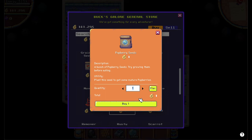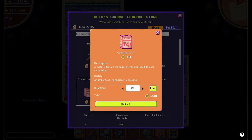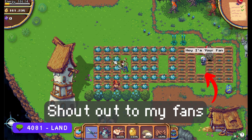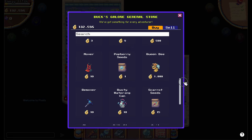You can buy popberry seeds at Hazel's shop, and the cooking mix can also be bought there. Next, go to land 4081 to plant your popberry seeds.